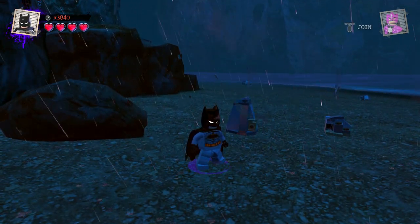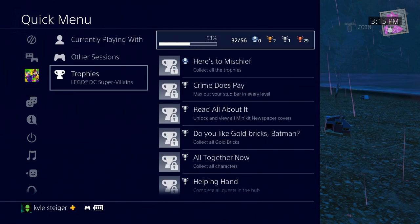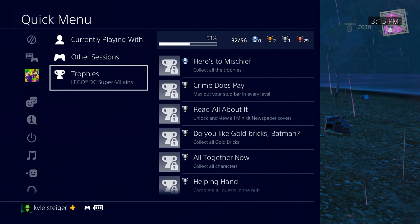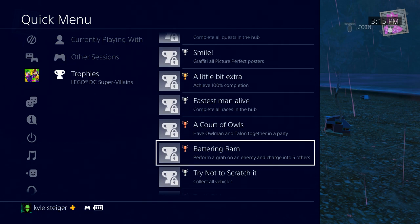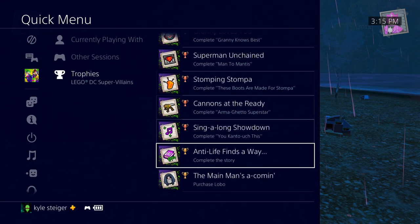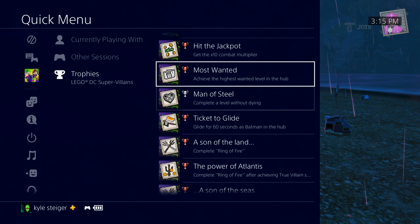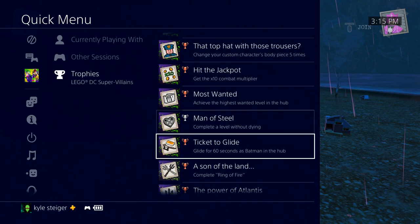I want to look at that achievement real quick. I like to look at my achievements sometimes depending on what it is. They're not in order — I don't know why. I might have a feeling what it is. I think it's this one right here: 'Ticket to Glide' — glide for 60 seconds as Batman in the hub world.